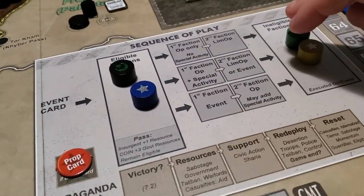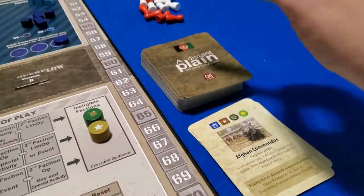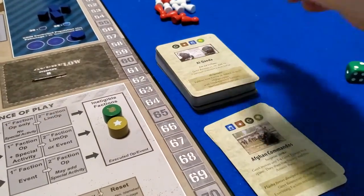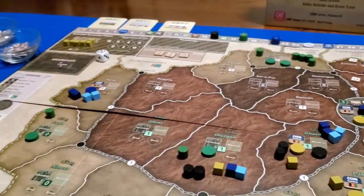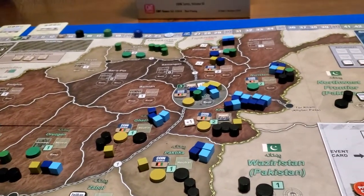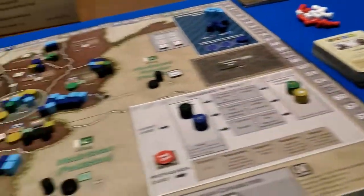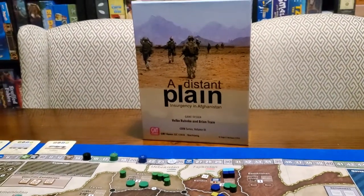I'm going to stop here because we're at 38 minutes. Hopefully this has been helpful. I know I'm kind of slogging through this, over-explaining a lot of things and under-explaining some things. But that's the first card of the game and we've got a long way to go. I hope to see you next time — this has been A Distant Plane, and I'm Crosstown Gamer. See you next time.